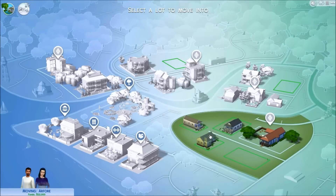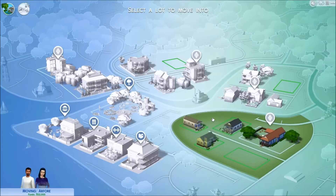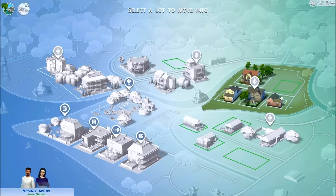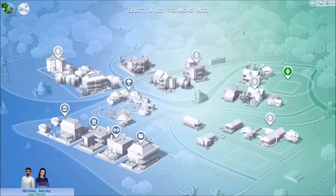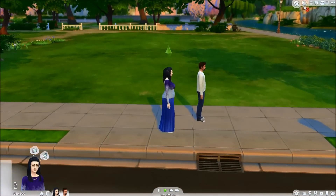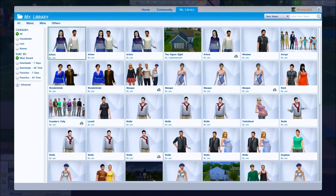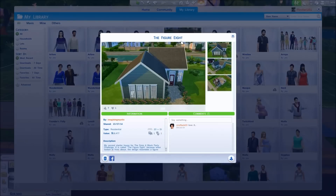Once you're on the main map screen, you may choose to move them in wherever you want. Unlike the Legacy Challenge, you may move them into any size lot. You may move them into lots that already have houses, or just move them into an empty lot to build their house from scratch. You may also download and utilize houses from the gallery. The only restriction is that if you do use a gallery house, it must not contain any career reward objects or other gatherables — it has to be all stock build mode items, or ideally just have them move in unfurnished.